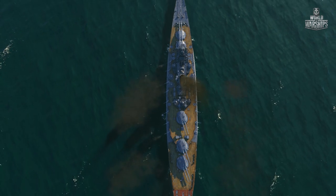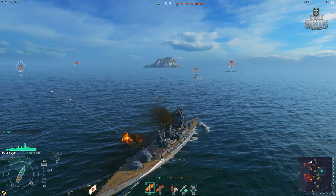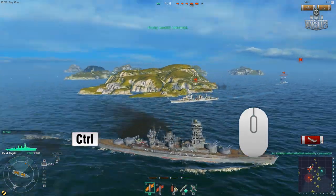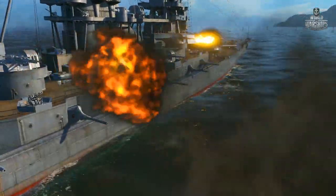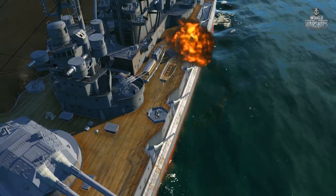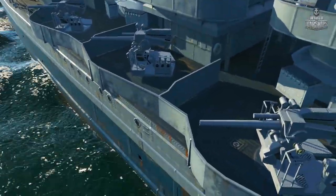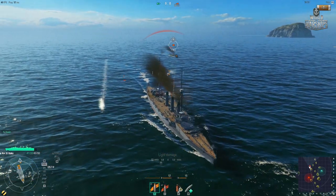The secondary armament works automatically. It targets the nearest enemy ship heading towards you and having the least hit points. Or you can set a priority target manually by pressing Ctrl and clicking the left mouse button on an enemy. The icon denoting secondary armament priority will appear above the targeted ship. If the specified ship leaves the effective range of your secondary armament, the batteries will automatically switch to the nearest adversary. Guns with a caliber of 150mm and larger use AP shells, whereas smaller guns fire HE shells.